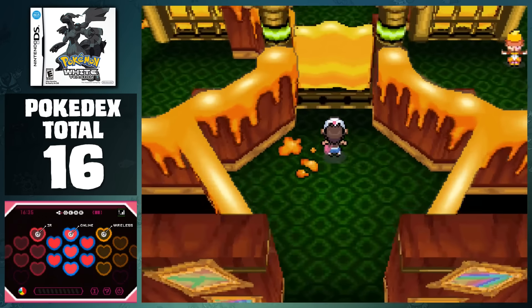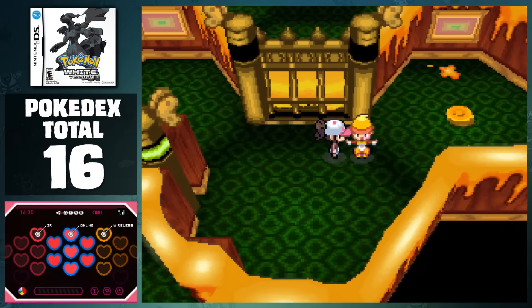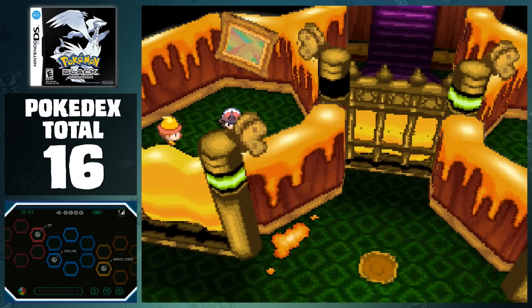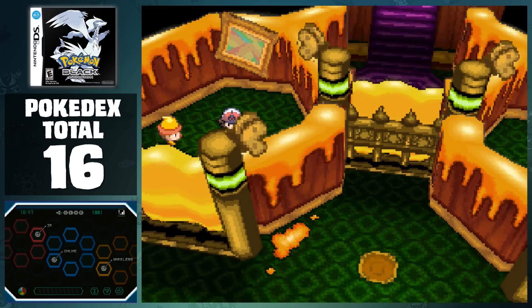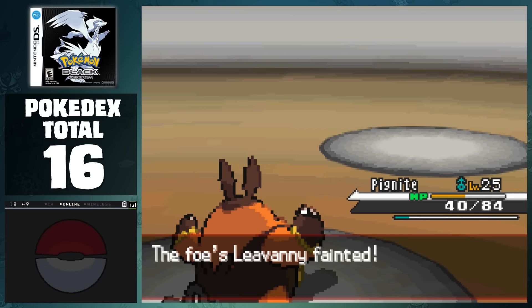From here we can take on the gym, which is oddly enough a pretty difficult gym for this game. Although this is a Bug-type gym, a majority of the Pokemon here are dual-typed with Grass, so you definitely need to be prepared for this one. Black on the other hand is going to have a super easy time with this, which gives a solid opportunity to catch up. I grabbed the Leaf Stone from the man on the pier, and proceeded to sweep through Burgh's team without a problem.